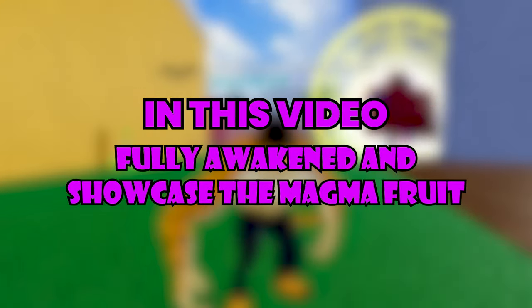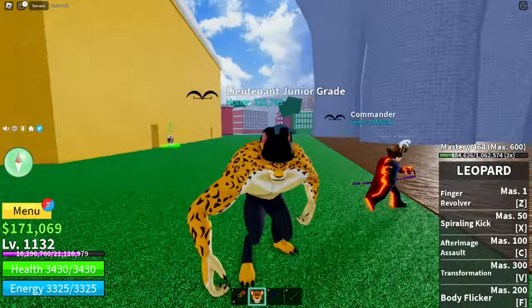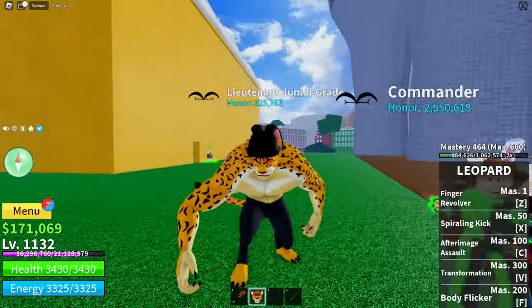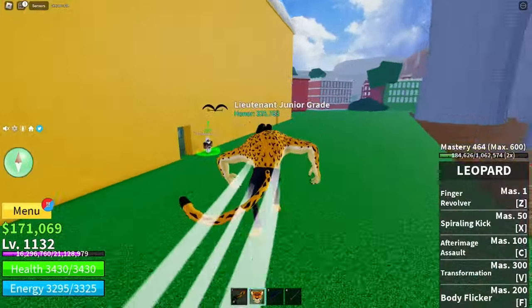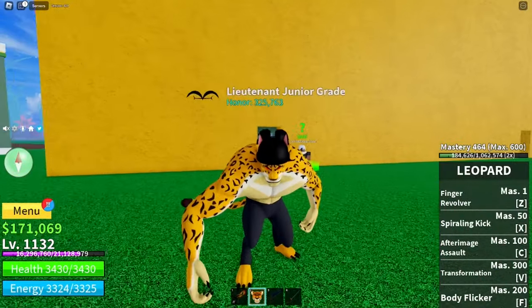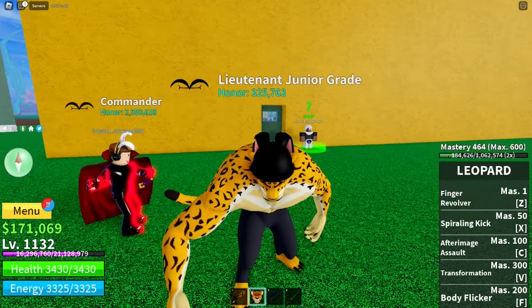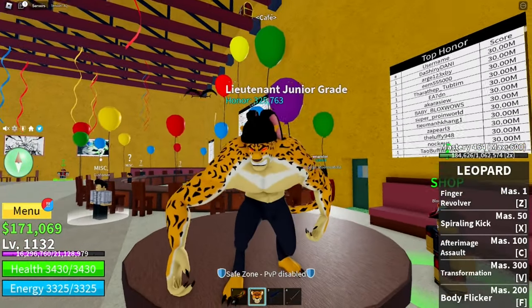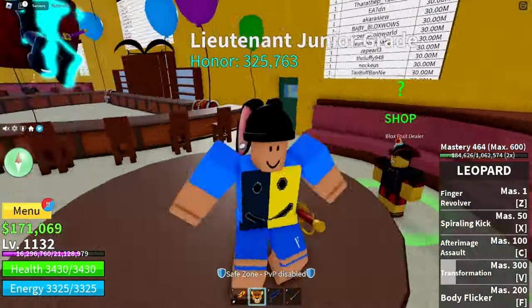Right now I have the leopard on — I know, guys — it's pretty much my favorite fruit so far, one of the strongest fruits in the game. But I have to get rid of it if we want to awaken the magma fruit. So I'll be getting the magma fruit at the shop. Let's take a look at the shop.